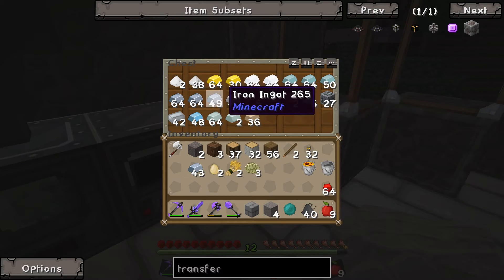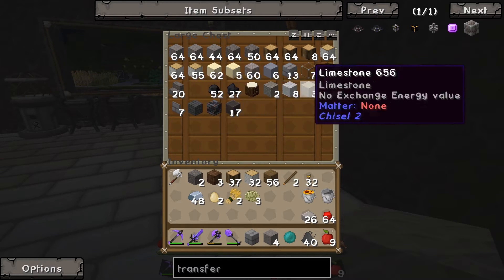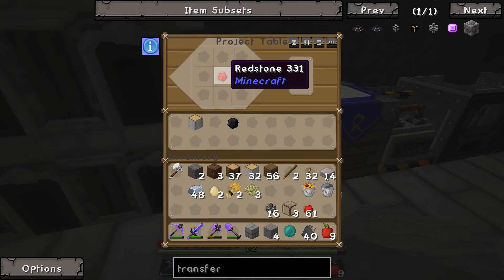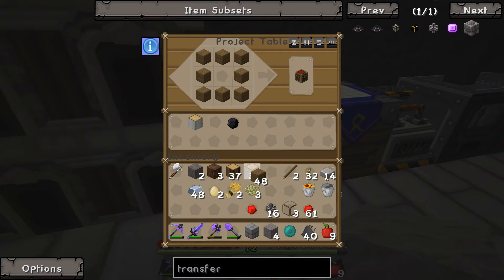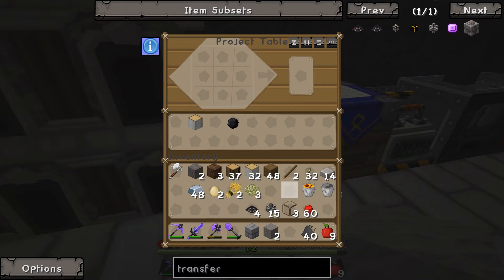We also need some smooth stone slabs and glass to make pipes. The pipes are pretty straightforward: redstone with glass on either side gives you transfer pipes. We'll make at least two sets of those. Then for the transfer node, the recipe that makes four requires a chest — one chest coming up — and that gives us four transfer nodes. We've got 15 pipes now.